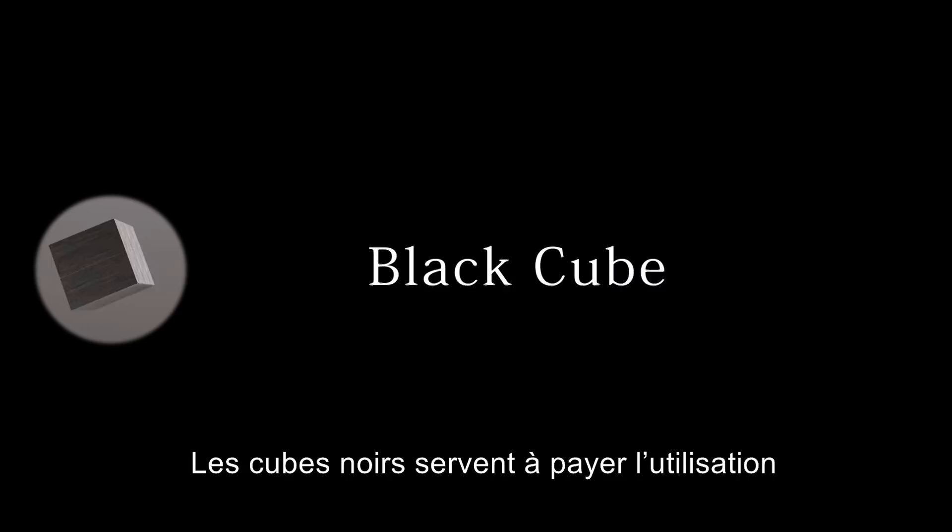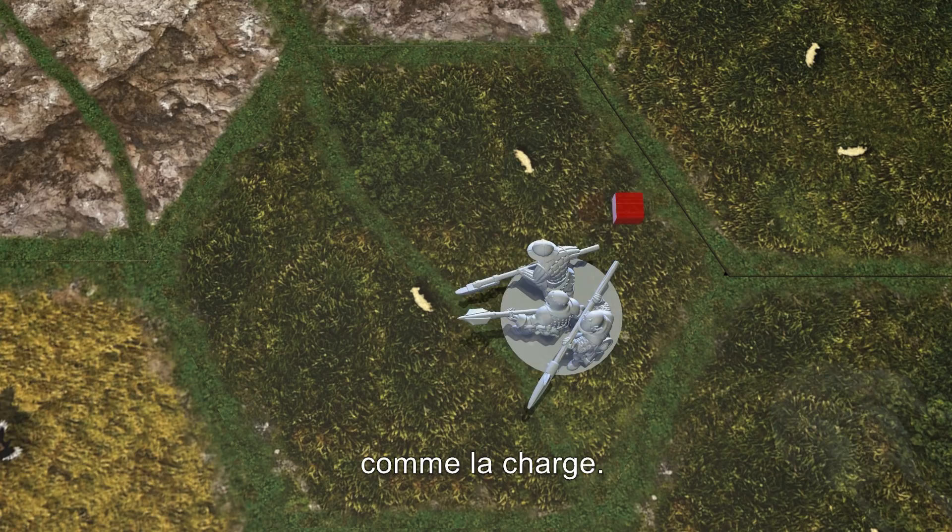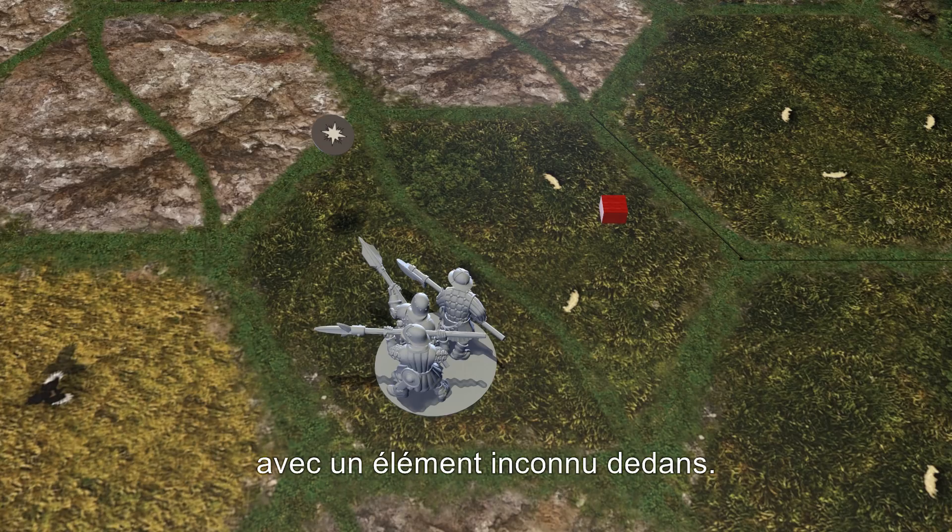Movement is always into an adjacent area unless a unit has a special rule such as charge. Searching is usually a case of moving into an area with an unknown marker. To interrogate a local, you must move a unit into their area, then choose a card and your opponent reads out your options. Once you decide what to say to them, your opponent will tell you how they react — it's not always how you expect.